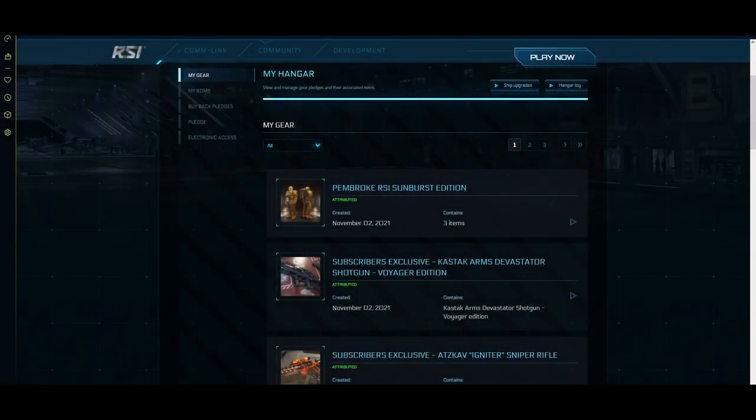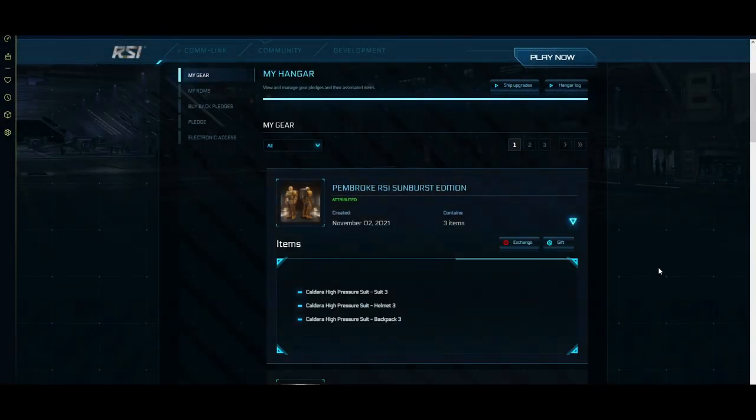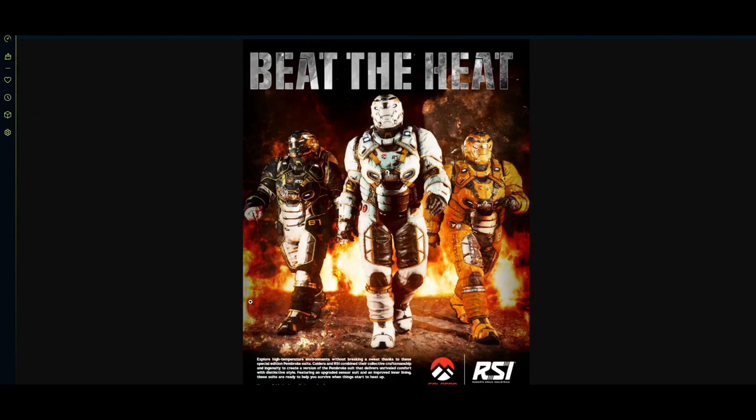And here we go. It's November the 2nd. We're getting the subflare being given out right now. And here comes the Caldera high pressure suit, of which I'm getting the Centurion level one. I assumed that Centurion level was supposed to get either the black one or the white one, but it turns out I'm wrong.